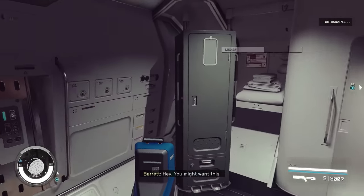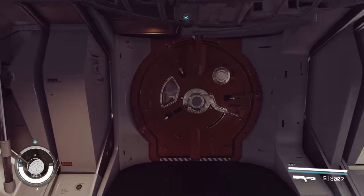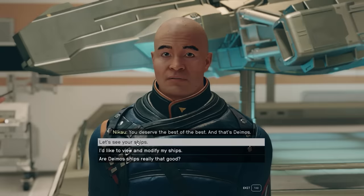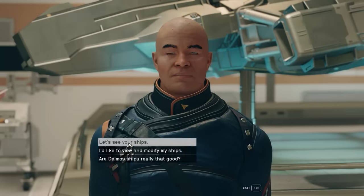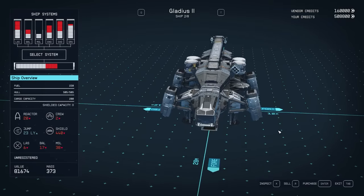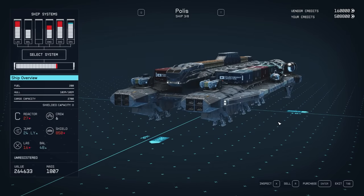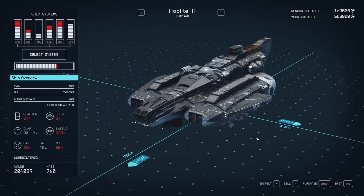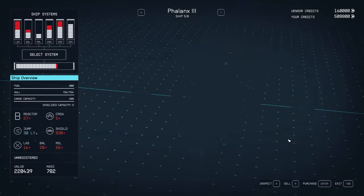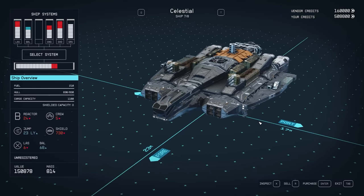I may mention a ship here from a specific vendor, but that vendor may not actually sell it for you. In my testing, there's a random element where a lot of the typical stock will rotate or update as you progress through the game. There are also unique ships — the last ship that most engineers sell will be unique to that vendor. Keep an eye on those, and if you find one you like, return to that vendor when you've got the credits. Make sure you check those vendors often because they will update their stock.